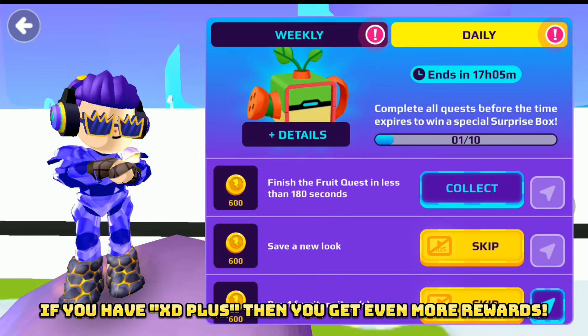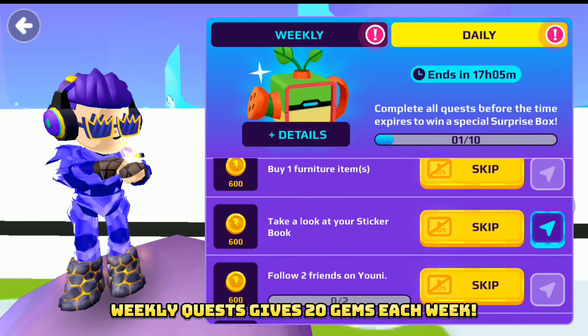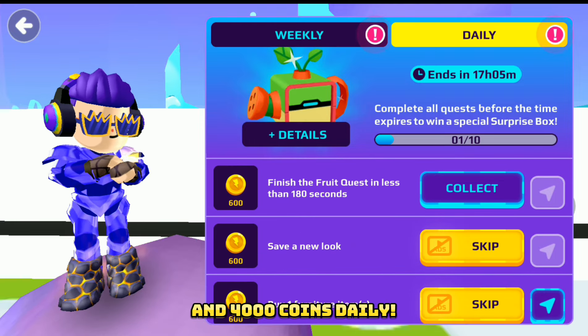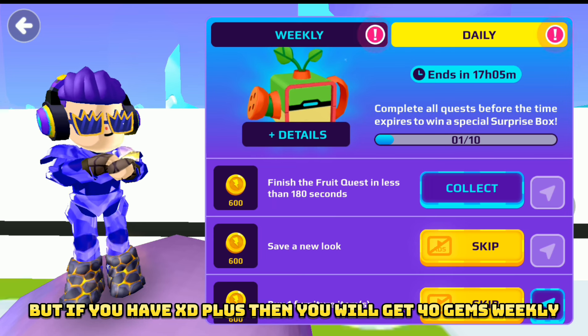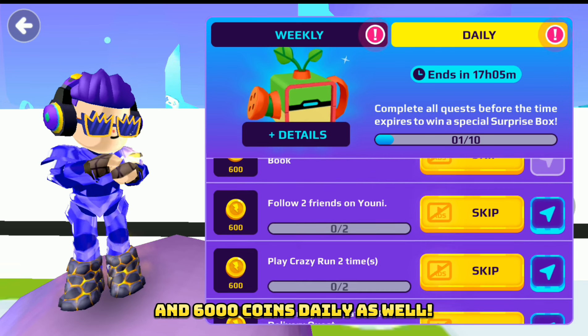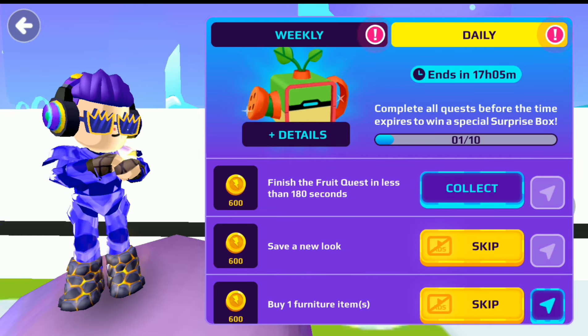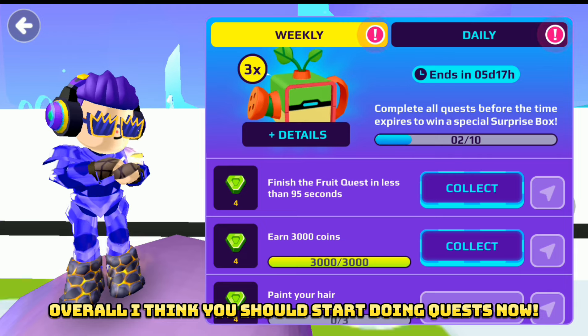The second thing we can do is daily and weekly quests. If you have XD Plus then you get even more rewards. Weekly quests give 20 gems each week and 4,000 coins daily. But if you have XD Plus then you will get 40 gems weekly and 6,000 coins daily as well. Amazing technique right? Overall I think you should start doing quests now.